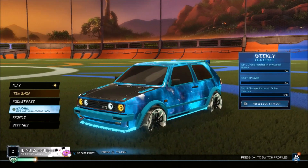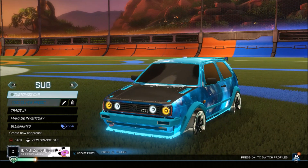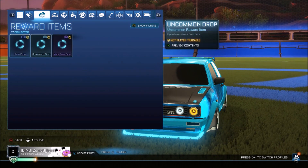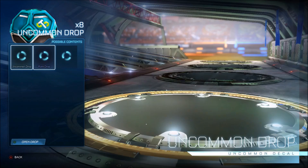Here we are in the game right now for video number two of the day. The car is looking beautiful, but we have got drops to try and get ourselves a white octane. Because if we get a white octane, I might have to take off the new car. We've got nearly 40 drops to go through — if we go over here to the drop section, 37 drops. Got these from the brand new Rocket Pass — we're already tiered over 100.